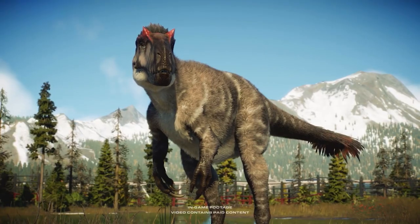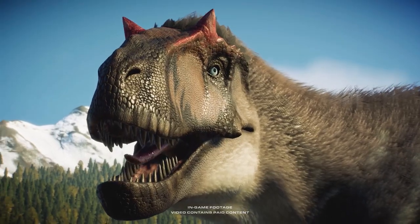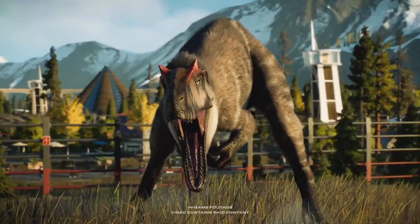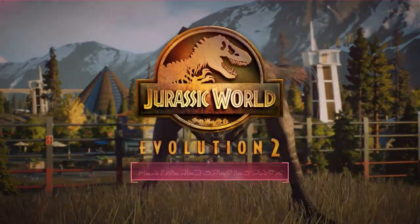The Utyranus sports two sharp horns and is almost entirely covered in feathers. They're known to instill fear into their enemies with their ferocious roar.